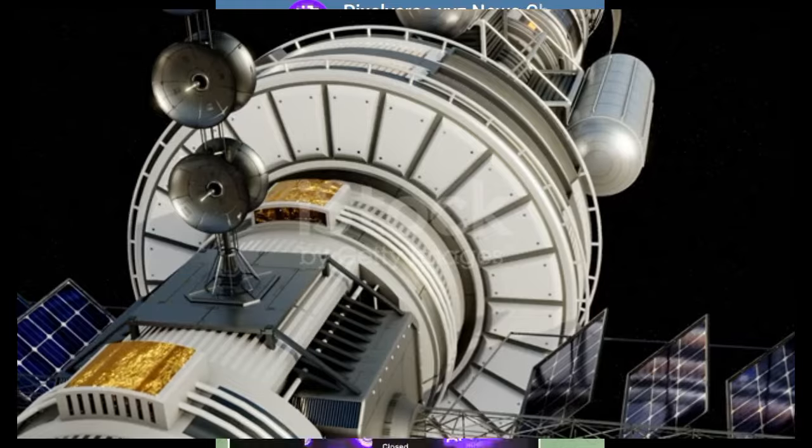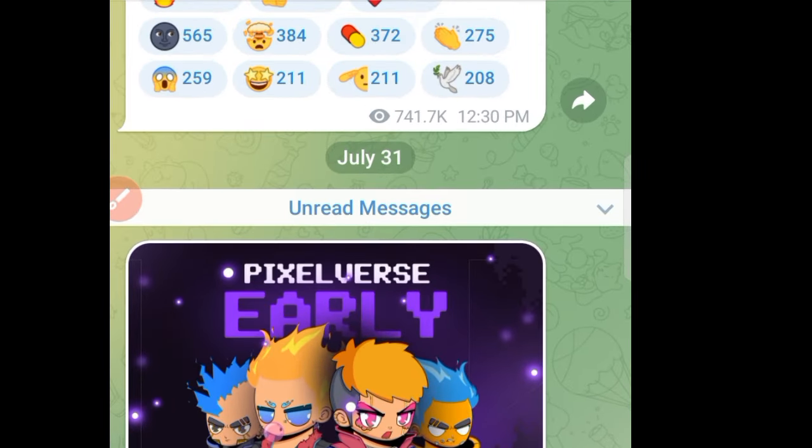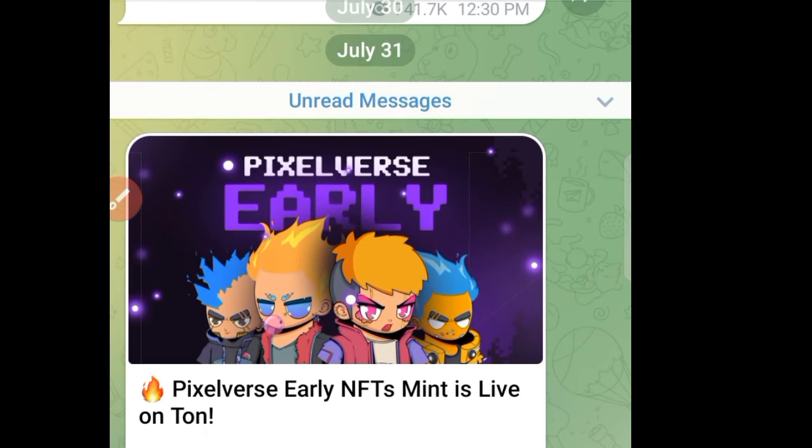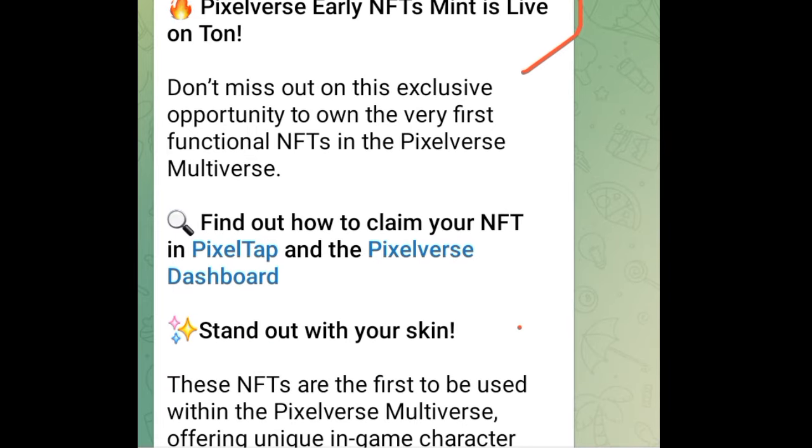The time is almost due for everyone to claim their NFTs in Pixeltap by Pixelverse. This is a new update from July 31st, 2024. Pixelverse says their early NFTs are life-changing — don't miss out on this exclusive opportunity to own their very first functional NFTs. Find out how to claim your NFT in Pixeltap and the Pixelverse dashboard.